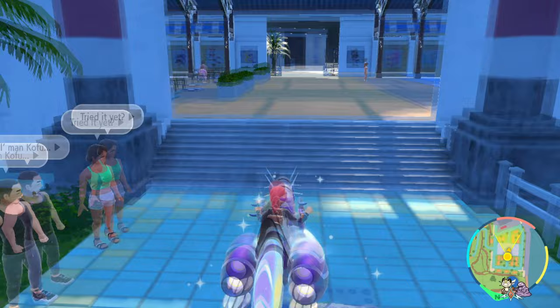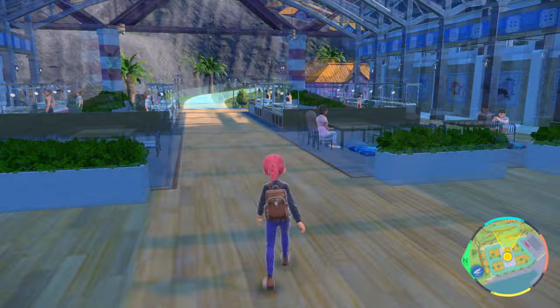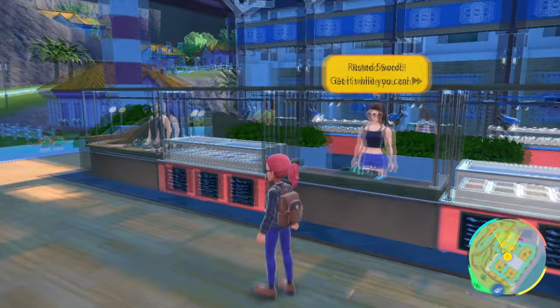Go ahead and jump into the Porto Marinara marketplace, the large building in the center of the city. Once you're inside, make a left down the central aisle and you'll find some vendors at the carts. Normally there are three of them who are always here and sell a variety of items.